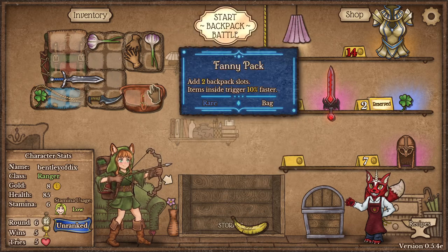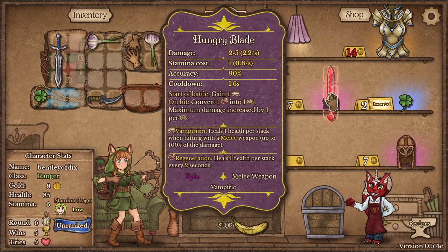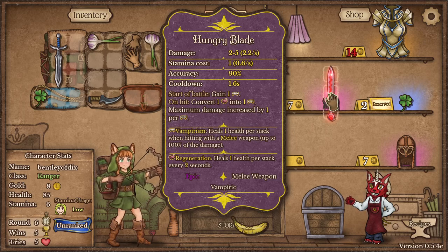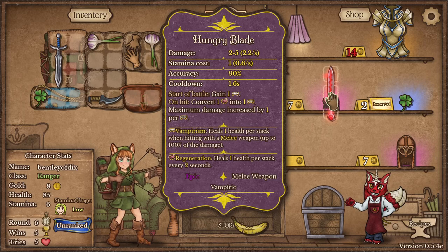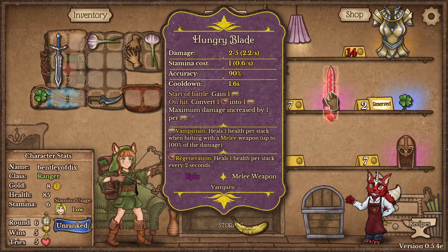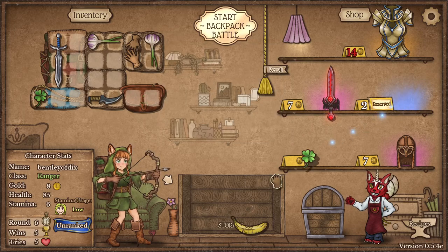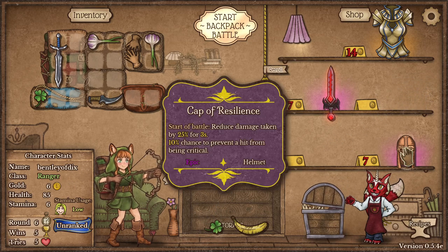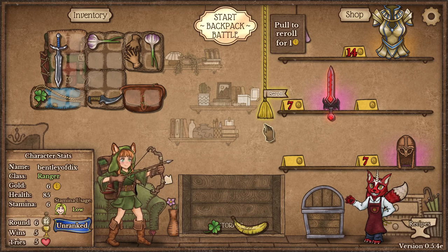As one should. So now we want to get the pink sword. We got the Hungry — it has vampirism on it. At the start of battle, it gives us vampirism, and we can convert health into vampirism, or regeneration into vampirism. We don't have any regeneration. We are gonna buy this clothing. Are we broke? Yeah, everything's expensive now.